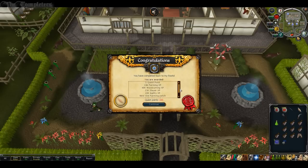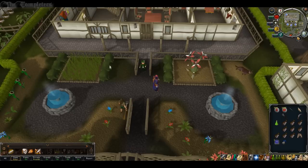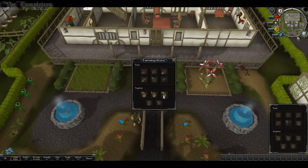For completing this quest you gain 1 quest point, 24k Farming XP, 40k Woodcutting XP, 23k Slayer XP, 15k Agility XP, access to the vine farming patch in East Ardougne, a jade vine seed which you can plant and once every day kill to receive 2,500 Slayer XP, as well as 2 extra spins on the Squeal of Fortune. You also gain access to the maze with all those enemies inside which you can now kill, and transport between Eagle's Peak and Karamja using the Karamja jungle eagle.